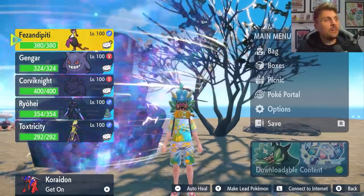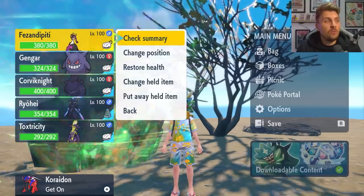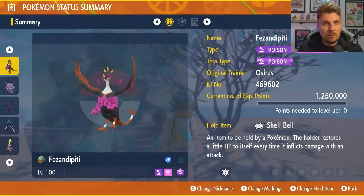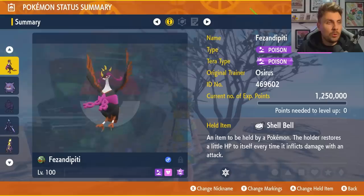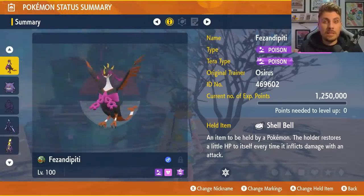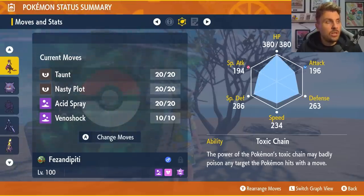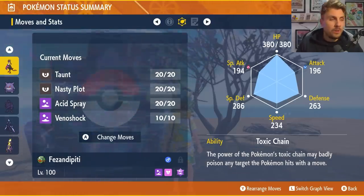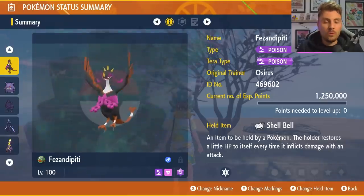We have a number of builds to feature today — an array of choices to solo this raid. The first is a brand new build: Fezandipiti, the new DLC Pokémon. It's Poison and Fairy type with a Poison Tera Type, holding a Shell Bell. Set it to level 100, hyper-train all IVs to 31, with an EV spread of 252 HP and 252 Defense, Modest nature. The ability is Toxic Chain, and the moveset is Taunt, Nasty Plot, Acid Spray, and Venoshock.